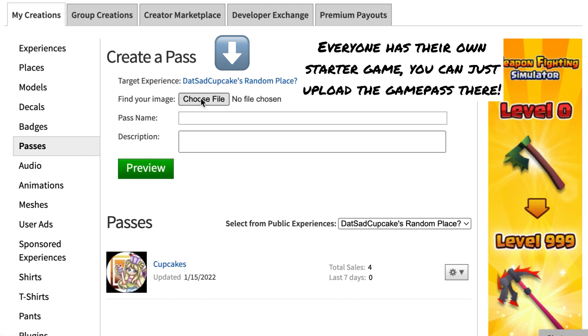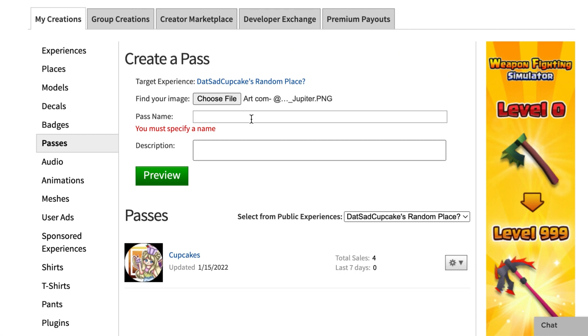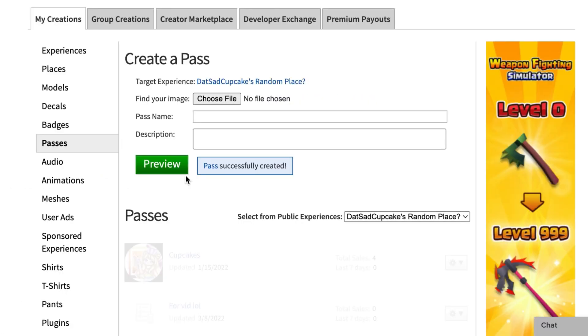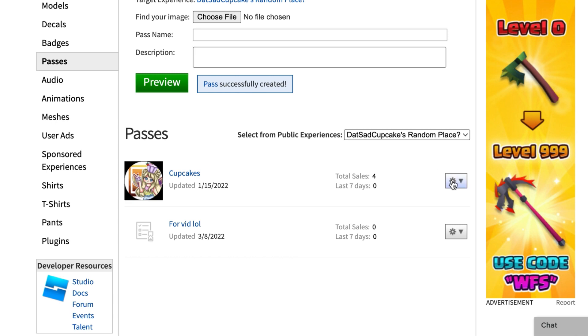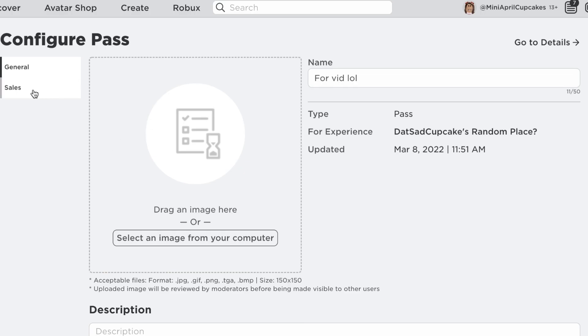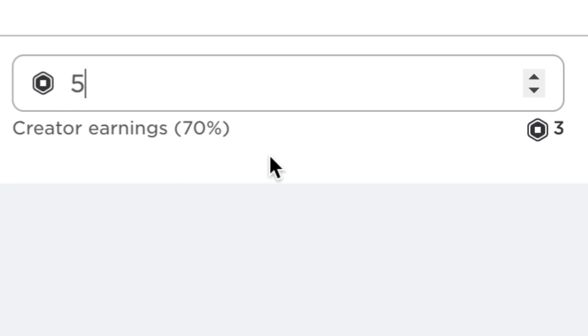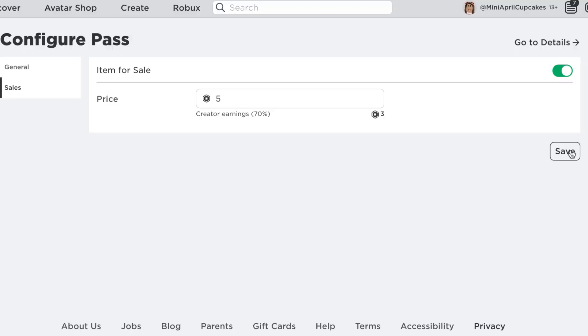What you have to do is you choose a file. This file needs to be a picture. Then you name the pass — I'm just going to say 'for vid lol.' We can preview it. You can verify the upload and go edit it. There's this little wheelie icon — click on it and press configure. You'll be taken to this page. Go to Sales, turn on item for sale, and we're just going to make this like five Robux. There we go. And save.